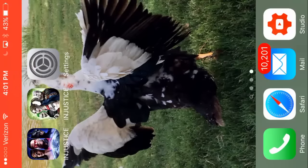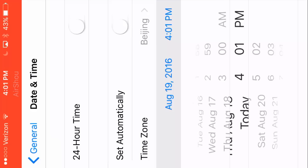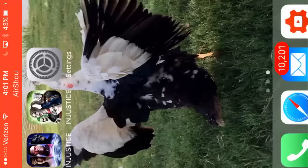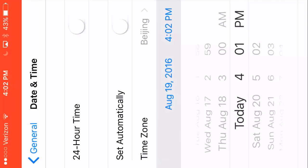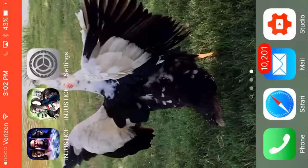Once you download it, go to Settings and turn the time back to July 1st. I'm on July 10th, 2010. I'm not going to do that right now because I already have it downloaded. Once it's done downloading, turn the time back to automatic. Let's turn it to automatic right now. Then once it's downloaded, open it up.